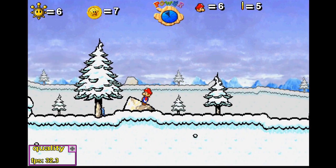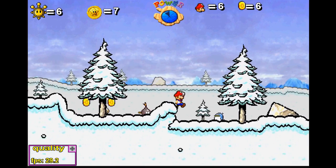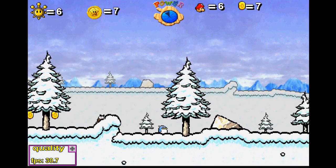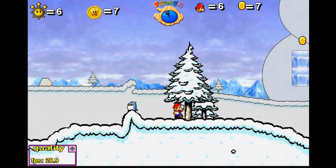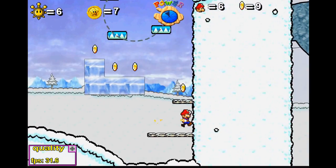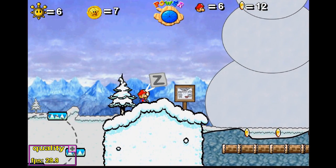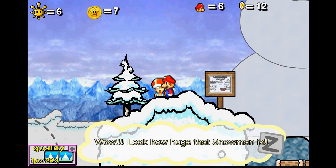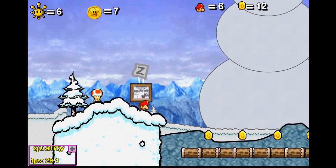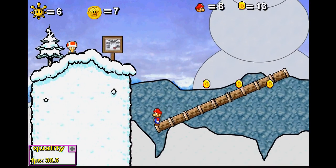This is one of the levels where, from the starting point, you can actually go to the left if you want to. But that's not the mission we're doing — we're going to the right here. Now we go up here. Let's see what this does. I didn't talk to any of the Toads or pay attention to what they said in my practice run. Look how huge that snowman is!